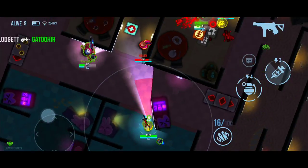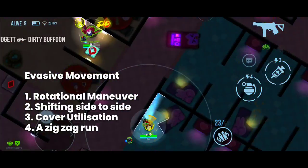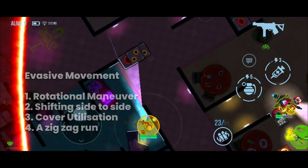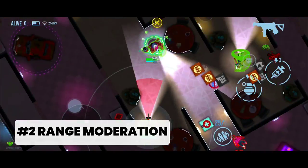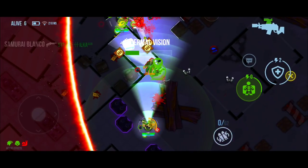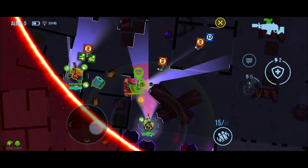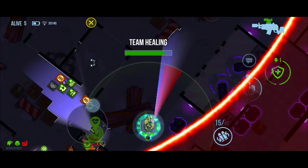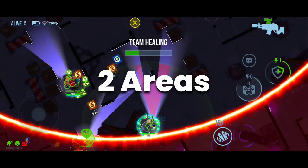All four movement techniques we have discussed so far fall under evasive movement. Now, the second major type of movement is called Range Moderation, and this involves managing the distance between you and the enemy during battle with the aim of ensuring both your survival and the destruction of the enemy. Range moderation can further be categorized into two main areas: Shield Discipline and Distance Control.